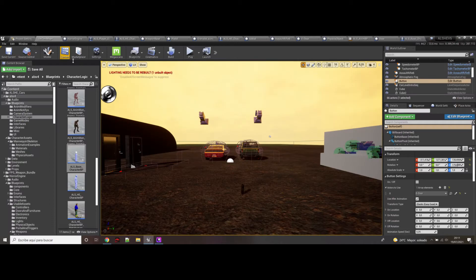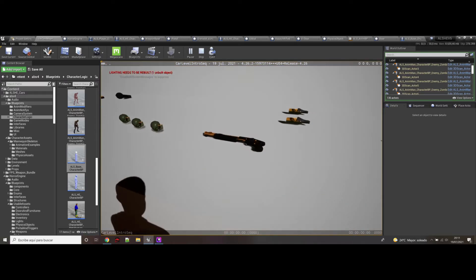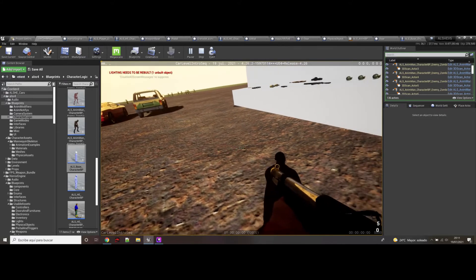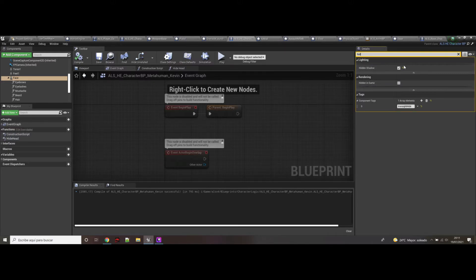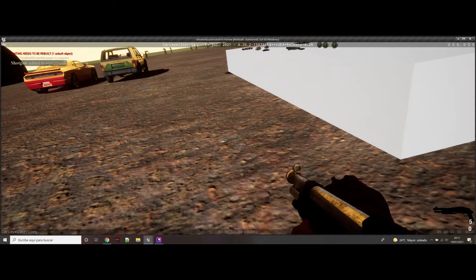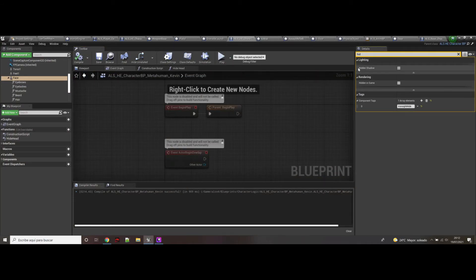It is very important that — if I play now and go to iron sight — you will see that the head is still casting shadows even though it is hidden. So it is very important that you go to the character face mesh and find the option for hidden shadow, so that it will not cast shadows even if it is hidden. If you don't put this, look — if I remove this and play, you will see the head has disappeared but the shadow is still there. So this is important to set to gain realism.